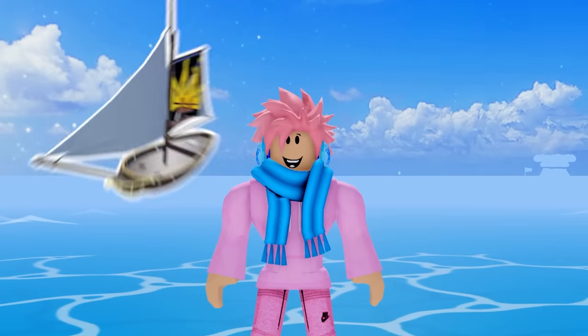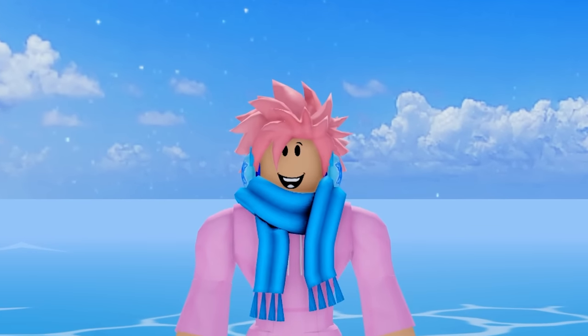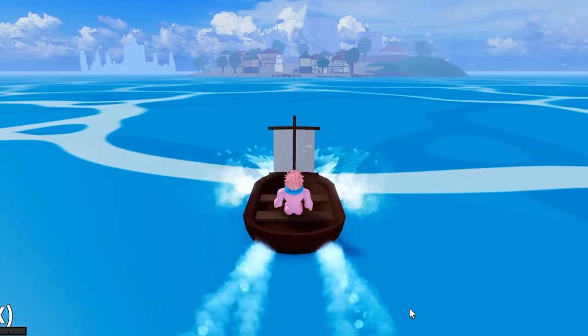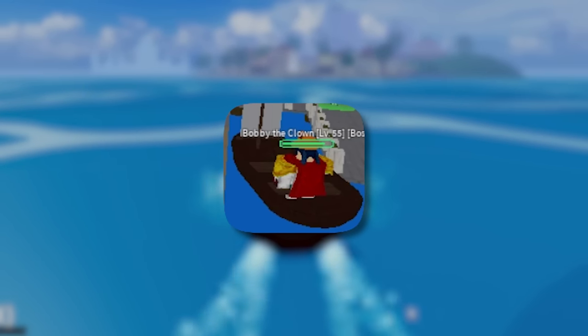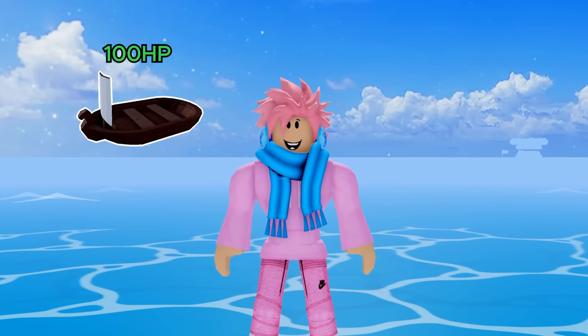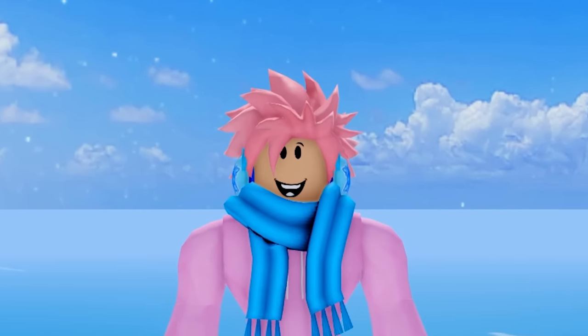Despite being free, the Dinghy is overshadowed by the Sloop, which we'll cover later. A cool thing about the Dinghy is that back in the day, there used to be a glitch where you could lure bosses and make them sit in the back of your Dinghy — they literally couldn't get up — and you could just deal a ton of damage to them while they sat AFK in your boat. The Dinghy has only 100 HP, so if someone attacks it, you're pretty much dead.